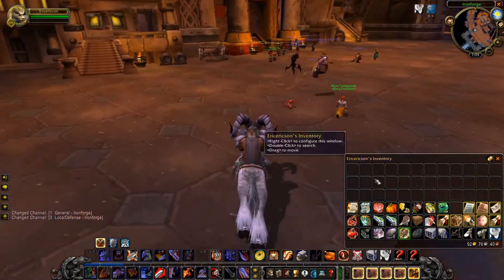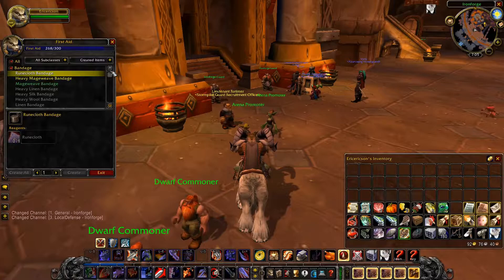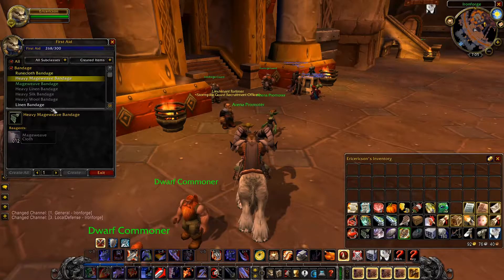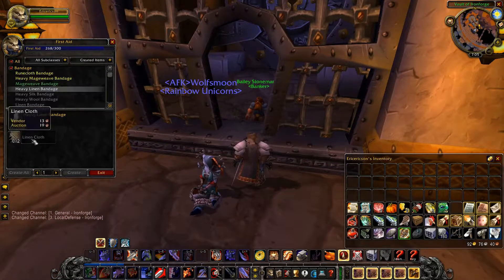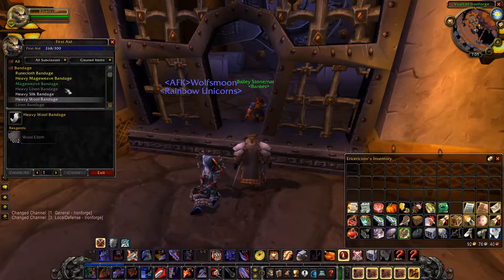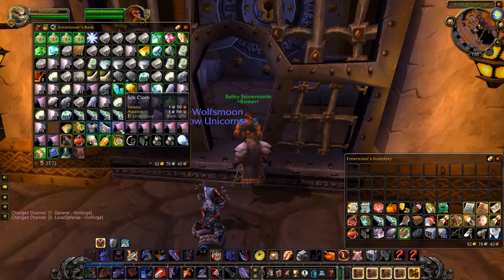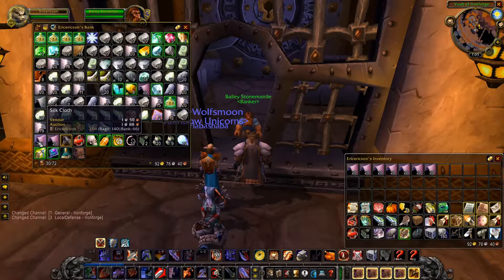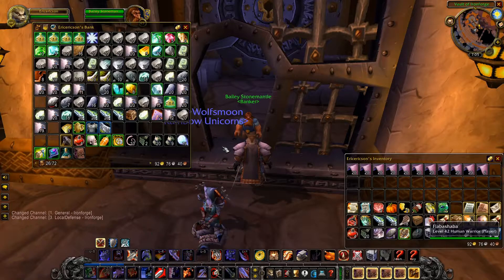I think first I'm going to look at first aid. We can get some experience with mage weave cloth and some with rune cloth. What do we have right now? Heavy mage weave? Doesn't look like linen or silk is too useful for us anymore. Let's see what we got - we got all these silk cloths, which are basically the same price vendor or auction. We really don't need these anymore. 20 more in the bank.